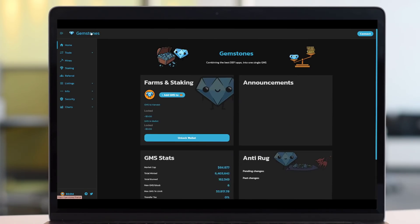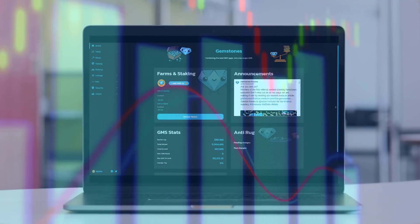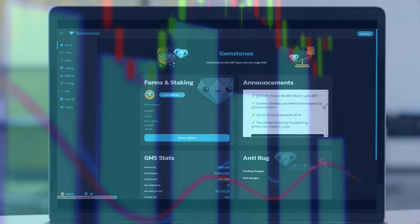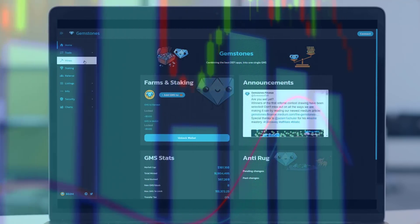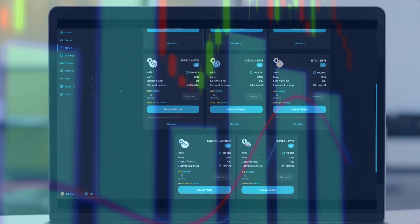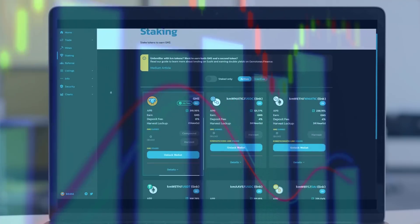Its features include risk-isolated lending pairs, reduced gas costs, elastic interest rates, and capital efficiency by depositing unborrowed assets into strategies built on top of Cashy. Additionally, lending on Cashy gives you a Kilometer token that you can use to interact with other protocols like GameStone's Finance.